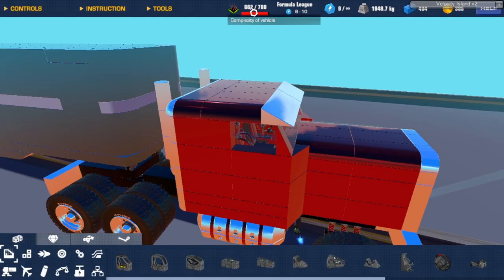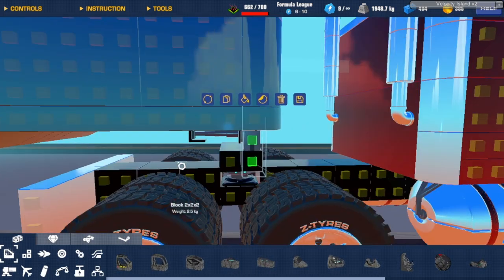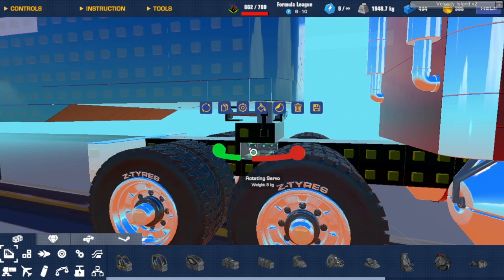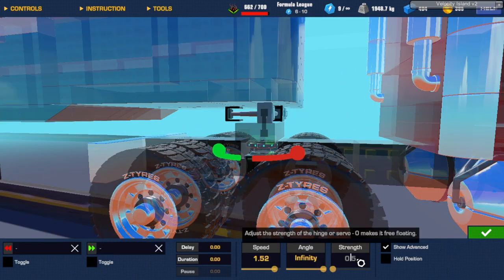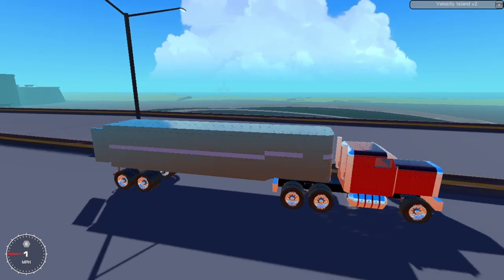There's nothing inside — you can put stuff inside, but it has a lot of complexity. Still the same setup with the centering of the piston over the rotating servo, which is on probably like two strength. I don't know why the speed is weird because it keeps drifting away.